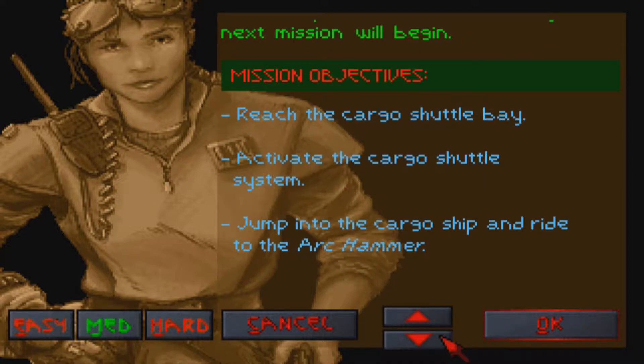Reach the cargo shuttle bay, activate the cargo shuttle system, jump into the cargo ship and ride to the Arc Hammer.